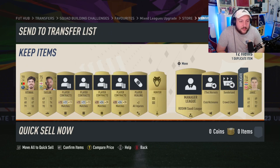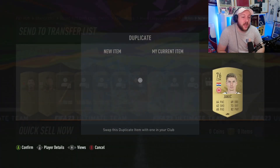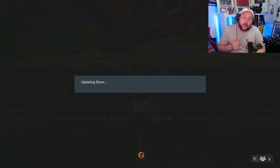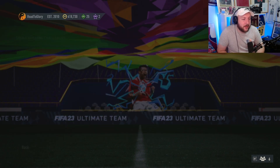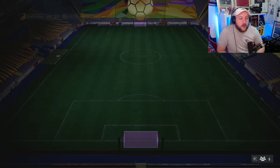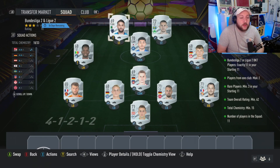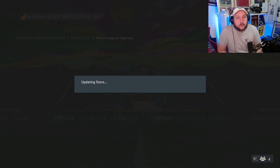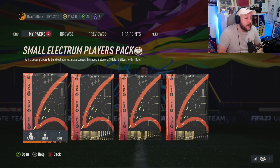We've got ourselves a hunter chem style and some other players for the other league SBC. You'll get yourself a gold rare player in that one, but if you don't, it is what it is. Then we're going to go to the next one, which again you can do all of this from using the same bronze pack method grind and the silver grind. This gives us a small elections player pack - less likely to get yourself a gold rare in this, but let's see.